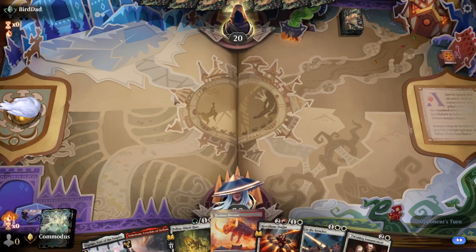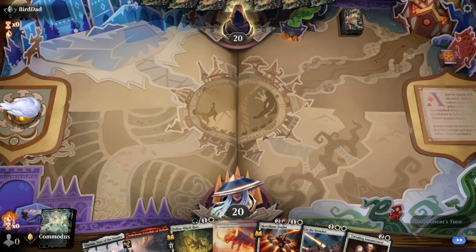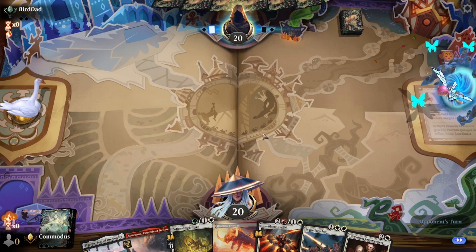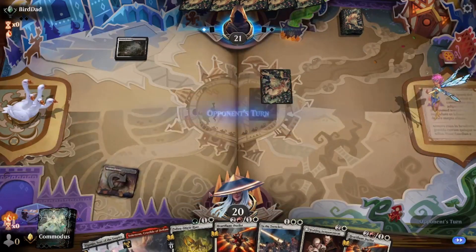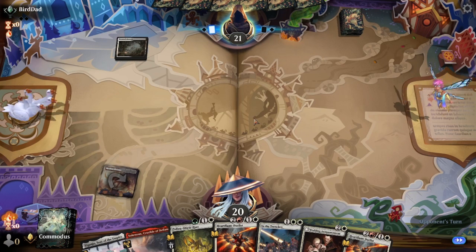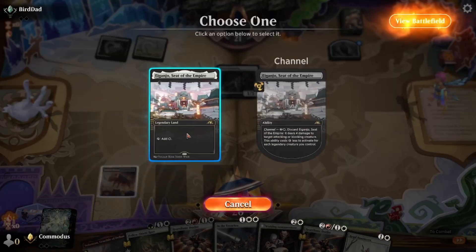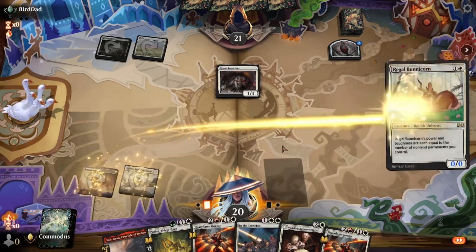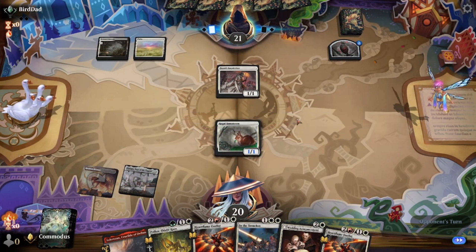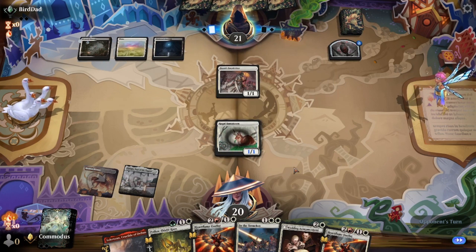We got the bivouac ready to slay. They're gaining life — they're cheating over there, gaining life. Honk at them. That's a little honk for your fairy. Norn's Inquisitive. Do they have a removal spell? Probably. I'm going to play it anyways. There it is — can you deal with it? My guess is yeah, likely they can. But will they?